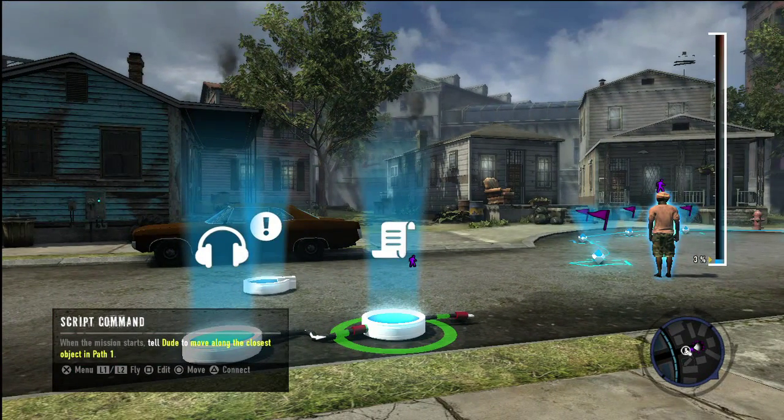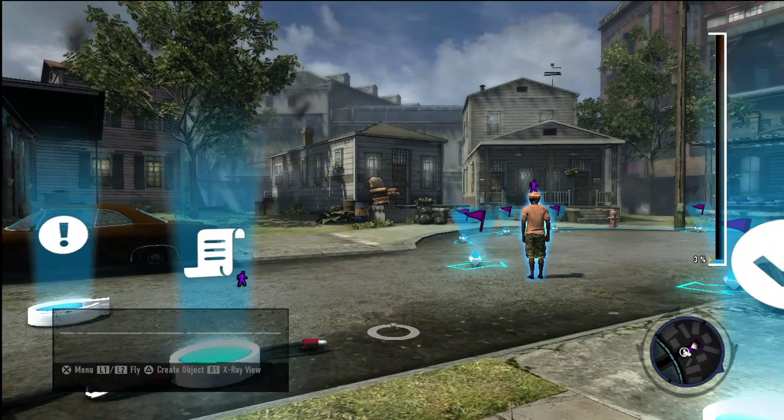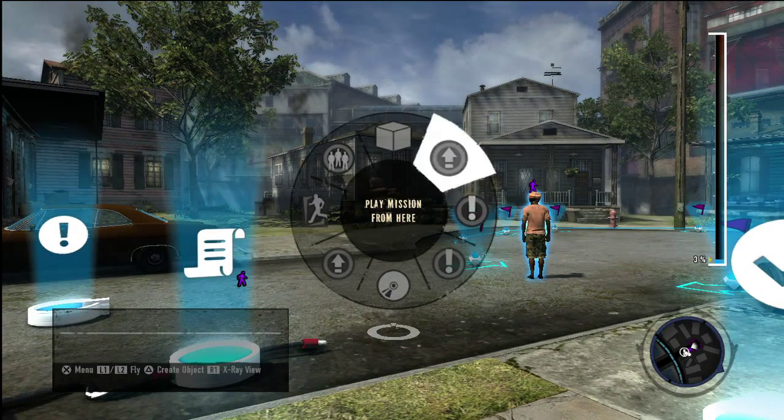To test your mission, enter the Action Wheel's main menu and select one of the Play Mission options. As soon as the mission starts, the NPC will be moving along the path, just like you told him to.